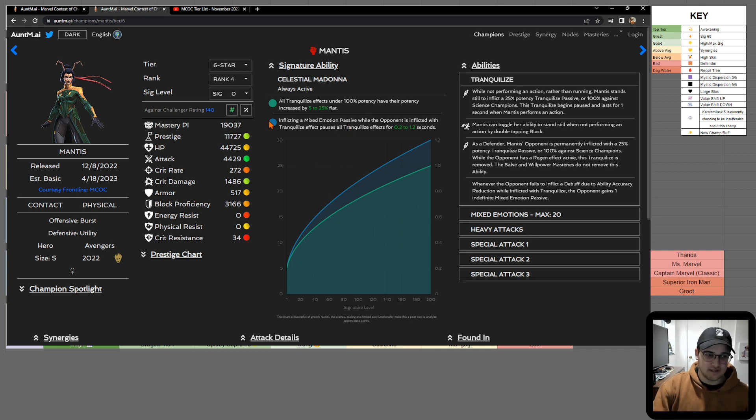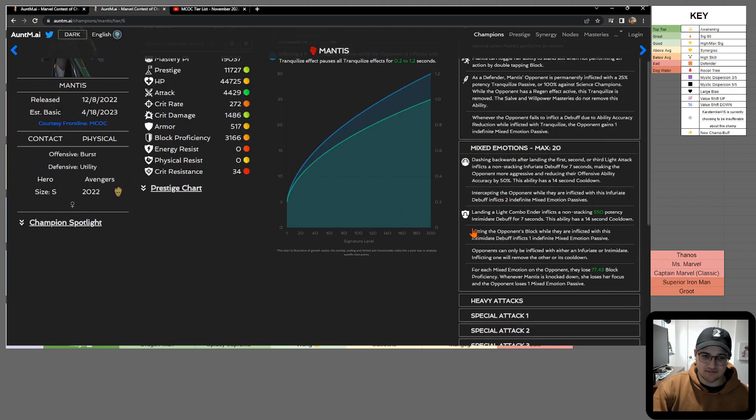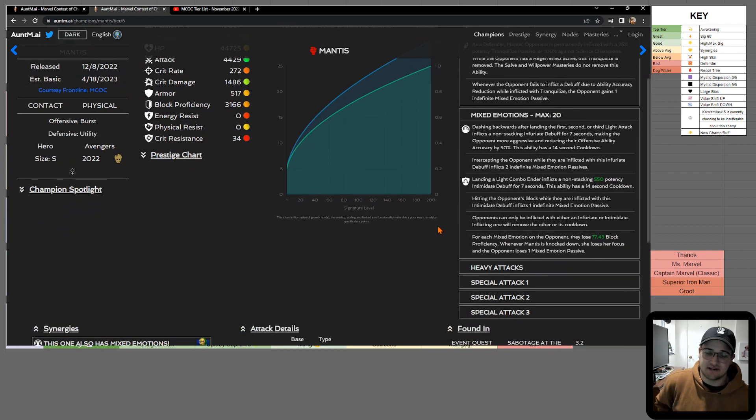The more valuable sig point I think is this one: when you inflict a Mixed Emotion passive while the opponent is under a Tranquilize effect, it pauses the Tranquilize for a certain number of seconds. At sig 60 that's 0.7 seconds, and that's over half the benefit from her sig. So I think sig 60 is a sweet spot for her — that's why I have the lightning bolt icon next to her name.